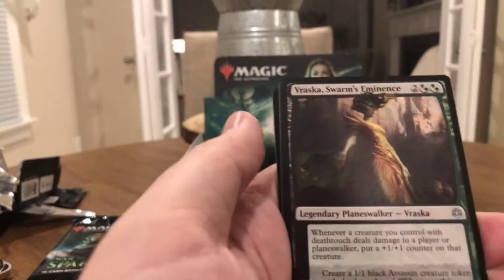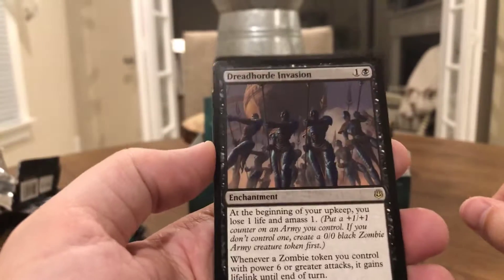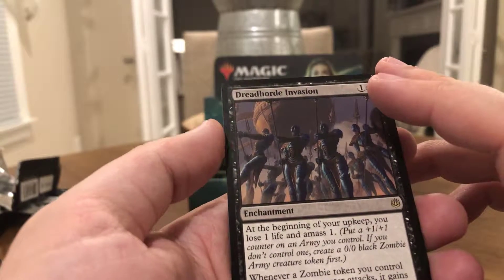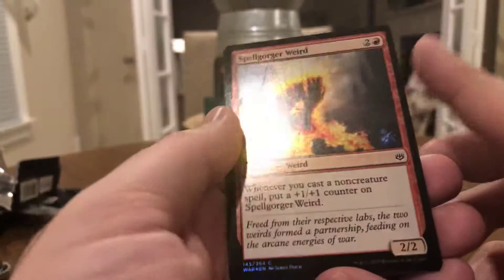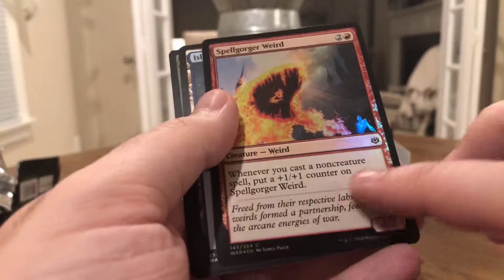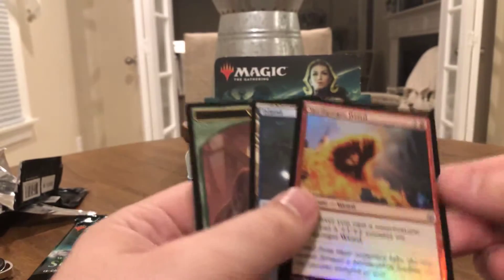Uncommons: Domri, Pledge of Unity. Vraska is our Planeswalker — another uncommon Planeswalker. Our rare is Dreadhorde Invasion — it's an enchantment. At the beginning of your upkeep, you lose one life and amass one. Whenever a zombie token you control with power six or greater attacks, it gains lifelink. And we got another foil — Spellgorger Weird — which is actually a pretty good creature, three to cast for a two-two. Whenever you cast a non-creature spell, put a plus one, plus one counter on Spellgorger Weird. You're going to be casting non-creature spells all the time, so it's a nice foil.